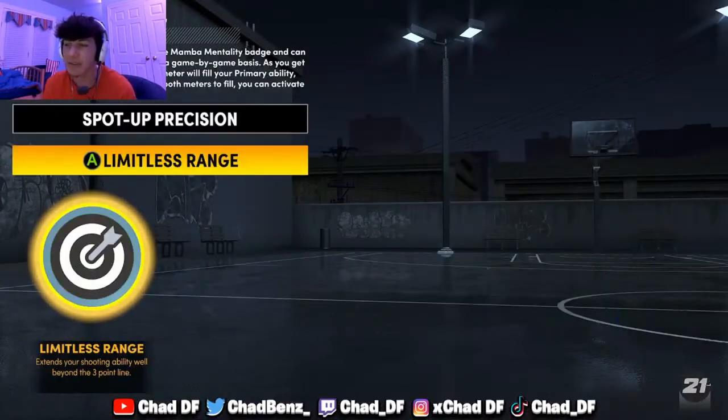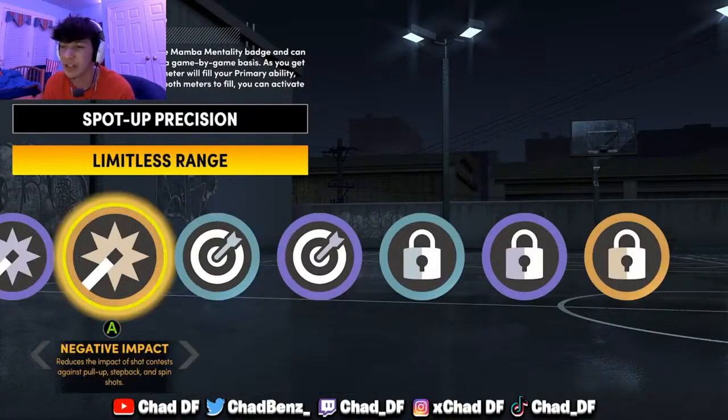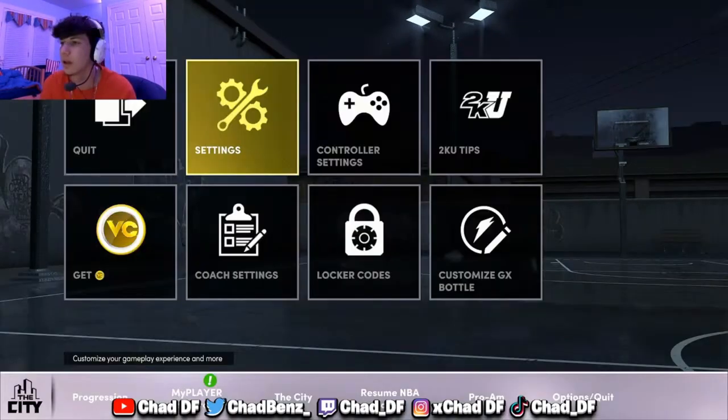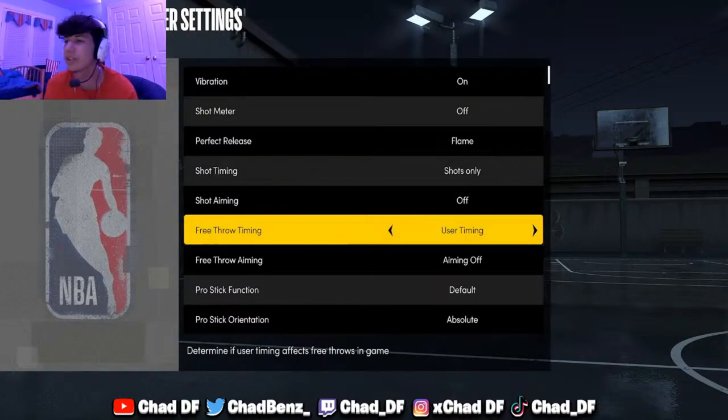Next is Takeover. If you're just messing around and want to do crazy stuff on the ones court, 100% put on Ankle Breaking Shots takeover. As you guys see, it increases the likelihood of dropping defenders. You do one little spin move and they go flying. Ankle Breaker Shots takeover is a really good way to become a better dribbler and break ankles. Now I'm going to controller settings.